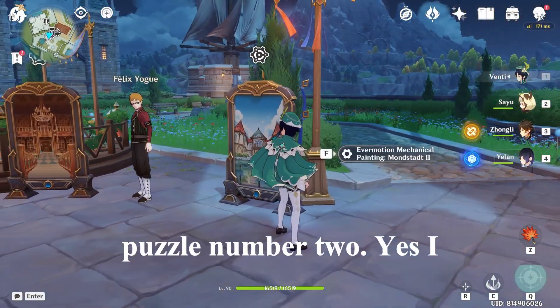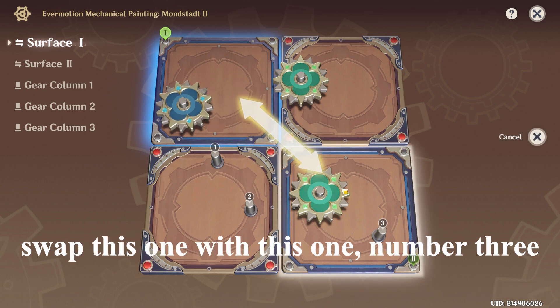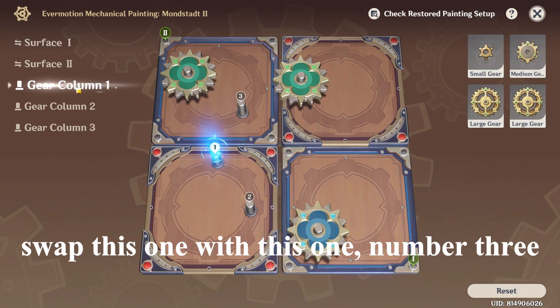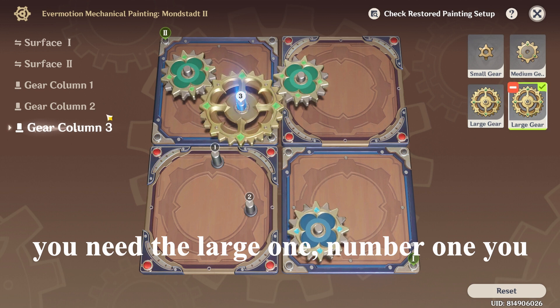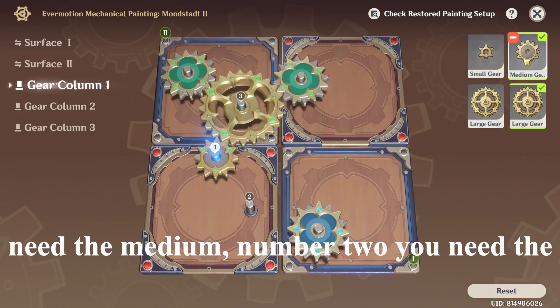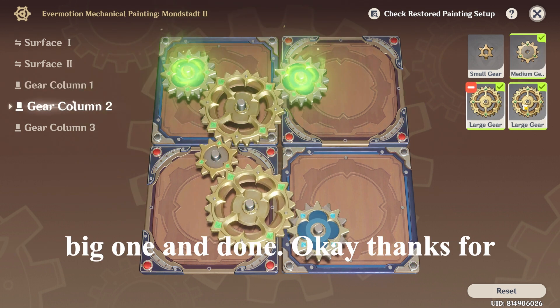And then puzzle number two. Yes, I have solved these before. So you need to swap this one with this one. Number three, you need the large one. Number one, you need the medium. Number two, you need the big one. And done.